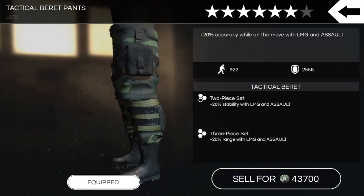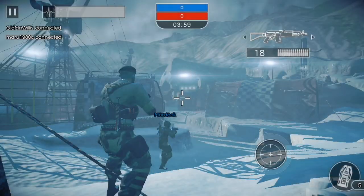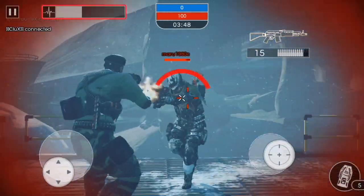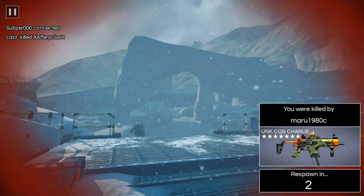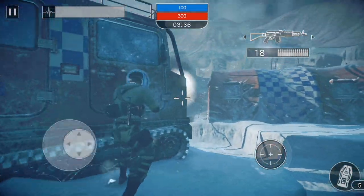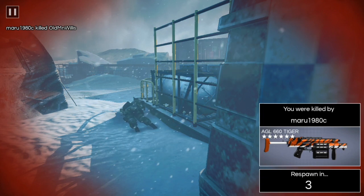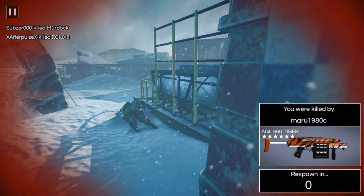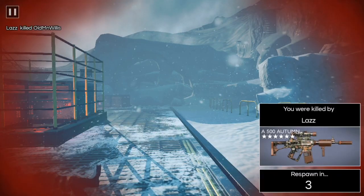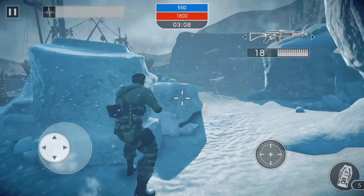The tactical beret pants give plus 20% accuracy while on the move with LMG and assault, 922 portability, 2556 defense. We just found a match on Shipwreck — perfect timing! I'll probably just do one match with this guy. Oh wow, look at that crazy speed — I've never seen someone get over there so fast. You guys might have seen the one-star AG10 in a previous video called something like 'Time to See the Elephant.' I'll be evolving this to a two-star in another video, as part of the October 2016 seasonal challenges.